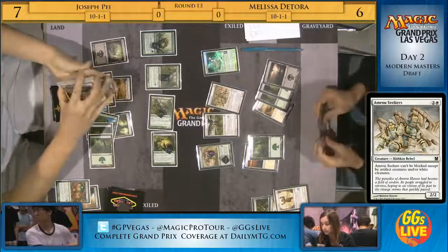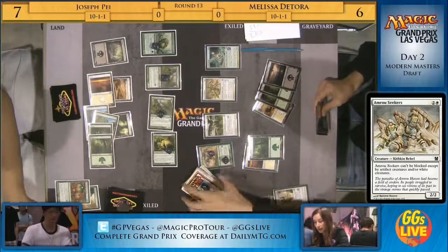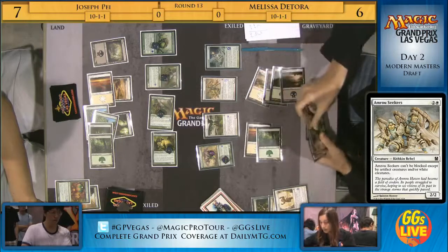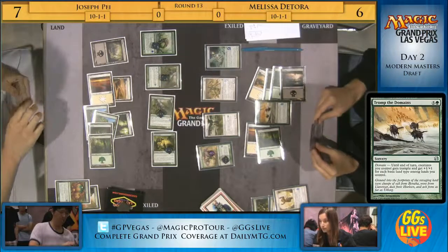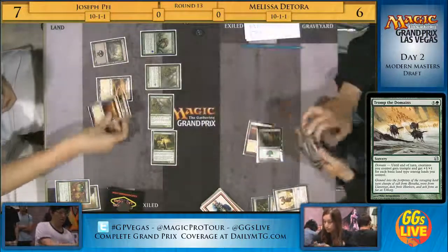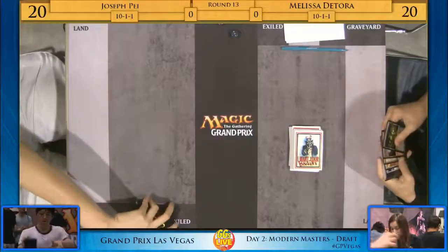Especially if Joseph commits something else to the board — he doesn't though. She's going to search up probably a Seekers, which gets past all of Joseph's creatures. She set this turn up beautifully and is in a great position to just Tromp for the victory. Even if she loses any one of these creatures, she'll still have lethal. It feels like a stare-off — who's going to cast the Tromp first and get in there? They're both clearly aware of Tromp the Domains and what it could mean to this board state. Most green decks in this format have to play around it, especially if they're playing three colors.